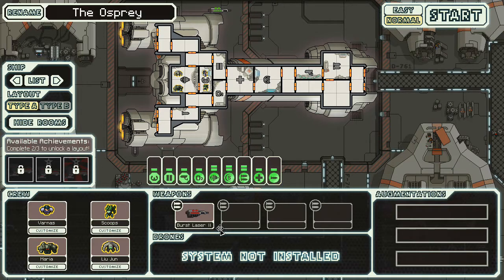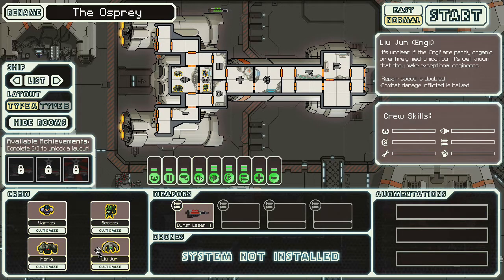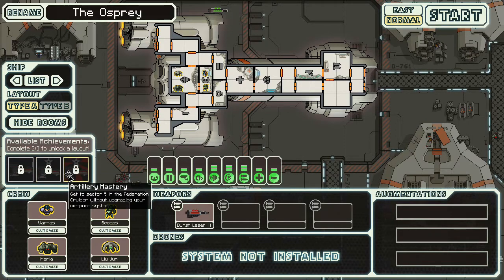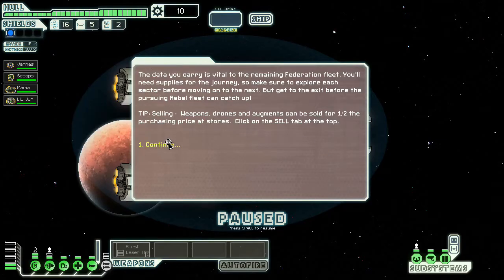It starts with four different crew members immediately, one of various different types. Achievements include: use only the artillery beam to destroy an enemy ship while taking no hull damage whatsoever; while using the Federation Cruiser, use your crew in four special blue event choices by Sector 5; and get to Sector 5 without upgrading your weapon systems. Well, this sounds like something I can do, so let's get a start on this.